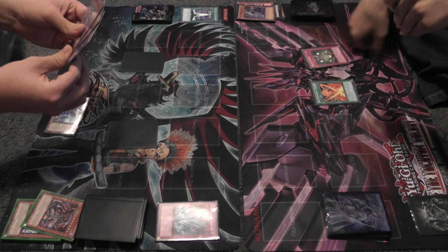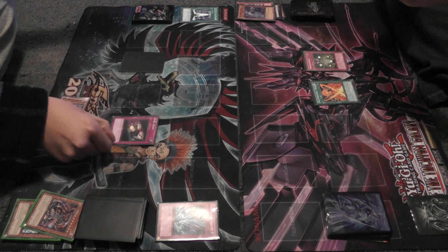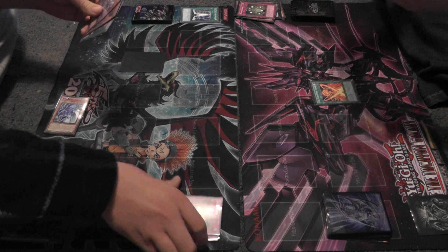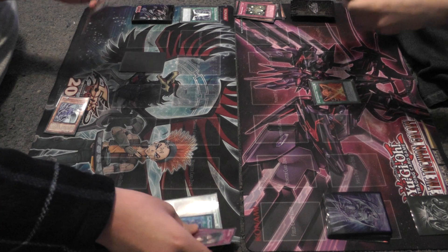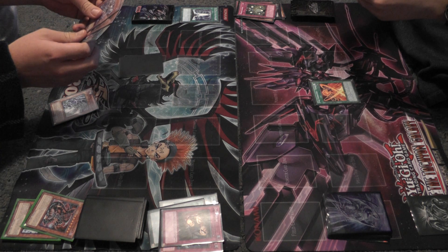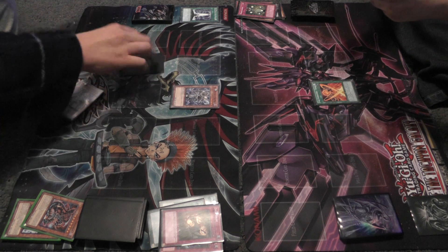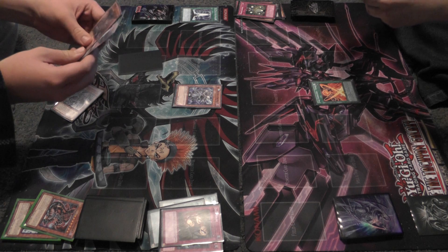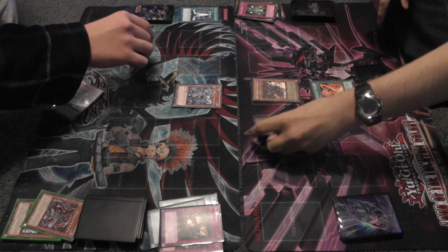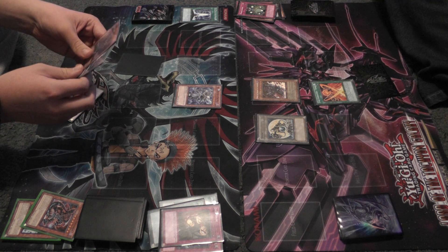Draw. Trap — anything into the Graveyard. I'm going to counter it with Dark Bribe. Anything in the Graveyard? No, that's useless. I guess Bilge comes out. Attacked correctly. Effect. Special summon token — it has 1,900 attack. And with that I end.